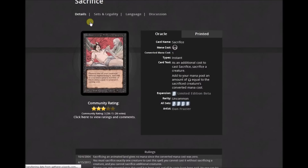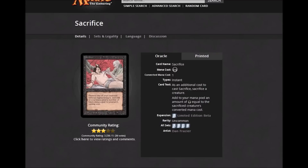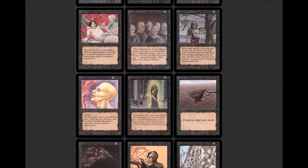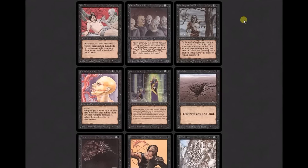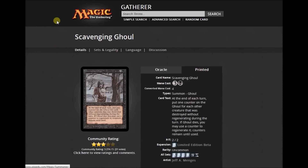Sacrifice is not a good card — black instant: 'As an additional cost to sacrifice, sacrifice a creature. Add to your mana pool black mana equal to the sacrificed creature's converted mana cost.' You're paying for a creature and then turning it into black mana — that doesn't seem like a winning situation. Scathe Zombies: 2/2 for two colorless and one black, vanilla. Scavenging Ghoul: 2/2 for three colorless and one black with an ability: 'At the beginning of each end step, put a corpse counter on Scavenging Ghoul for each creature that died this turn. Remove a corpse counter to regenerate Scavenging Ghoul.' Pretty good for an early black creature.